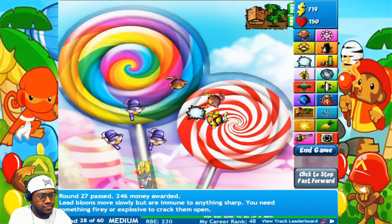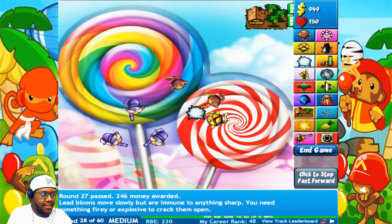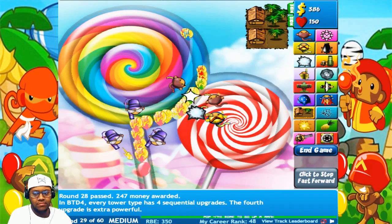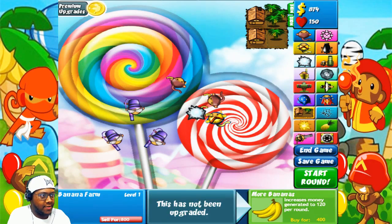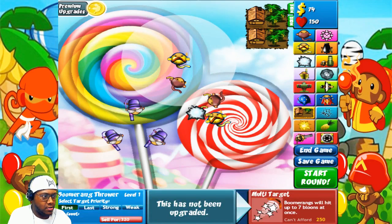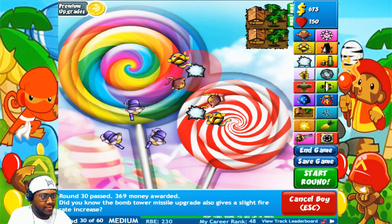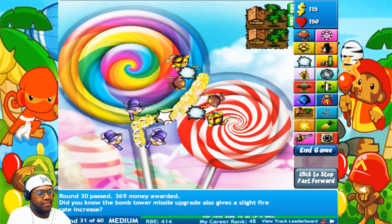There we go — look, they pop metal balloons! I love glue monkeys, they are OP. Alright, let's get this one, level it up once. Now let's get a boomerang monkey and put it right here. Get out of here metal balloon — you're nothing to my monkeys, you'll get destroyed. Alright, let's get the ice tower, put it here, level it up once. The camo balloons should be coming soon.